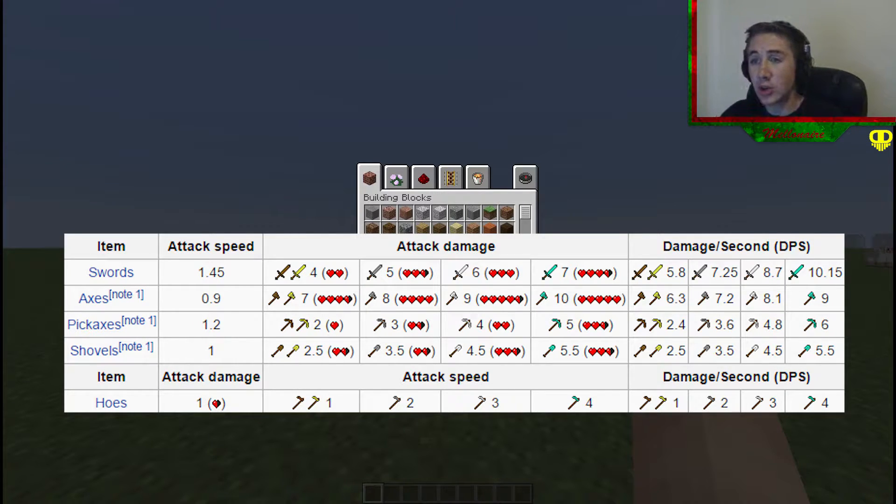Wooden swords and golden swords are four hearts. Stone is five hearts, iron is six, and diamond is seven - like usual. For axes, which cause a lot more damage: wooden and gold are seven hearts, stone is eight hearts, iron axe is nine hearts, and diamond axe is ten hearts. Pickaxes have an attack speed of 1.2: wood and gold are two hearts, stone is three hearts, iron is four hearts, and diamond pickaxe is five hearts. Moving on to shovels: wooden and gold shovels are 2.5, stone shovels 3.5, iron is 4.5, and diamond is 5.5.